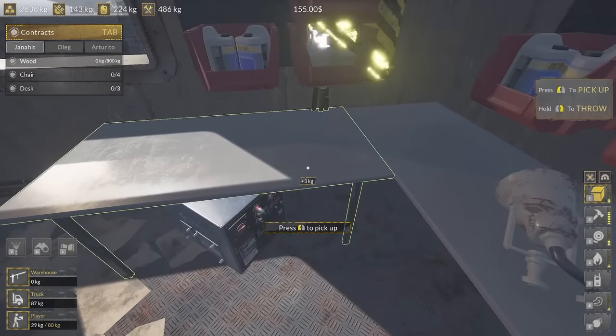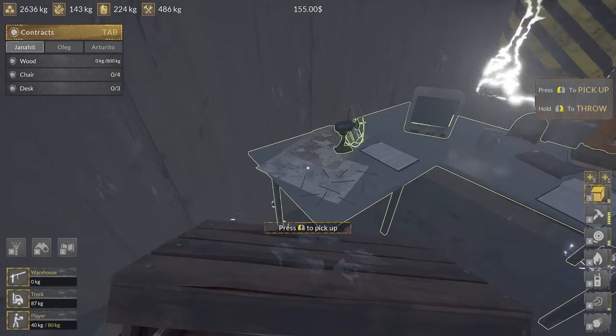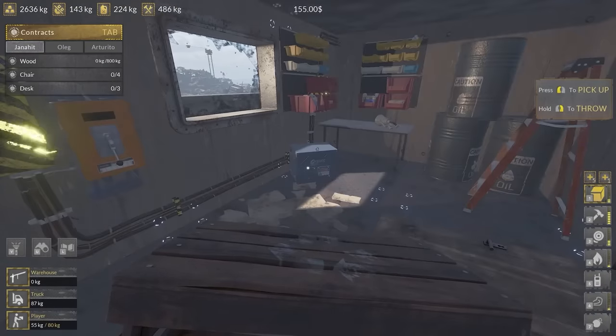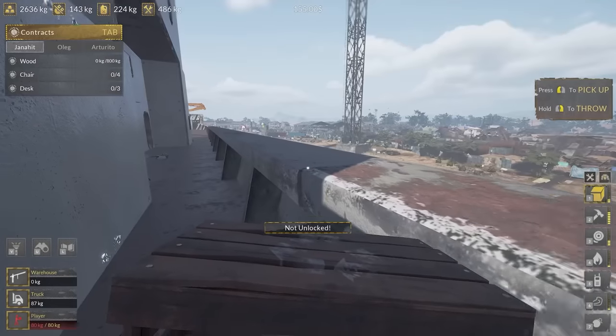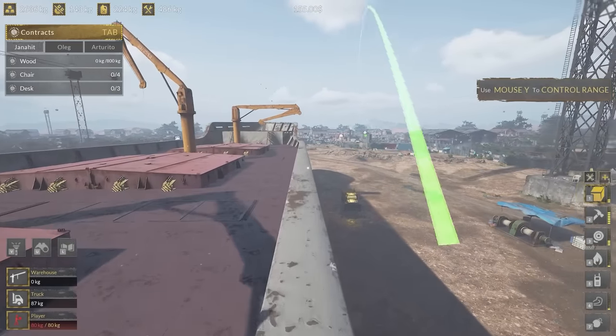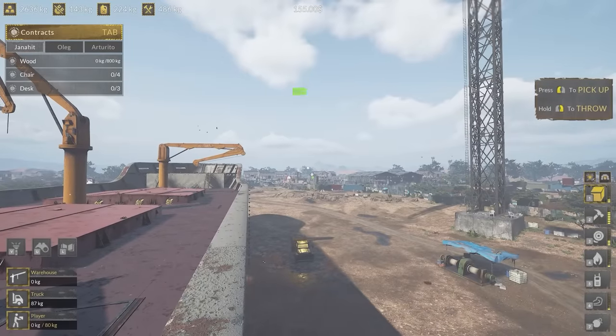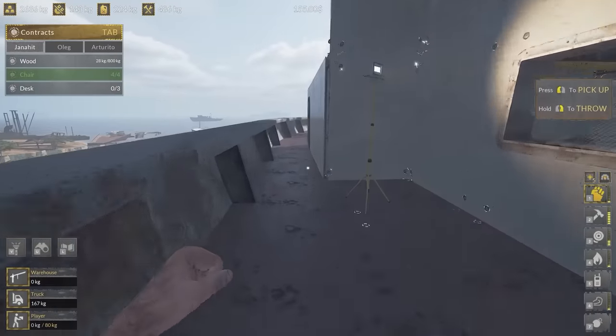I need like kitchen chairs. That's not a chair. Oh we can turn off the electricity as well, that will help us. I'm heavy now - bottom left I've got 80 kilos, I can't carry any more. Let's go back over this way, launch 80 kilos into the air and down into my truck, then we can pick up some more stuff.